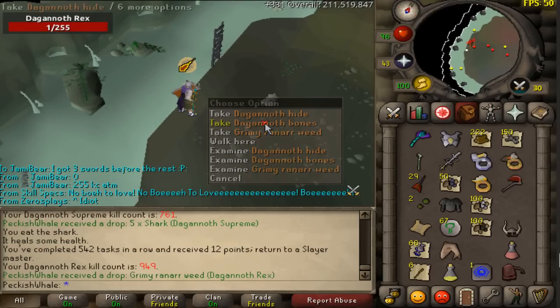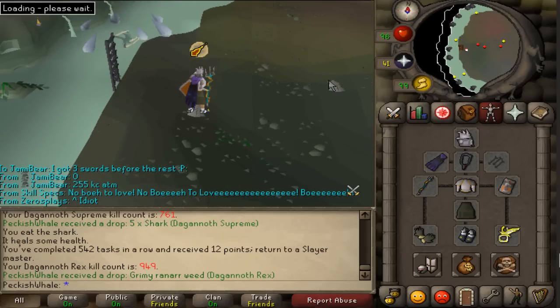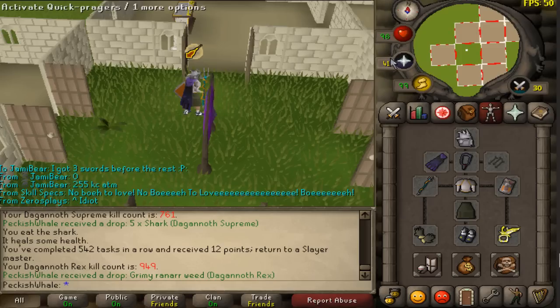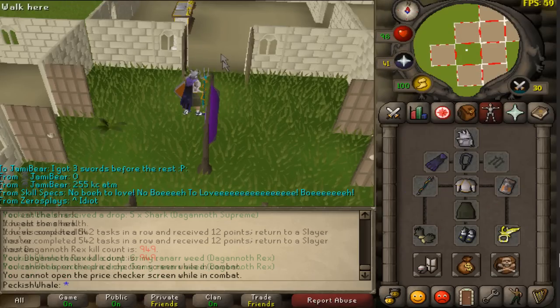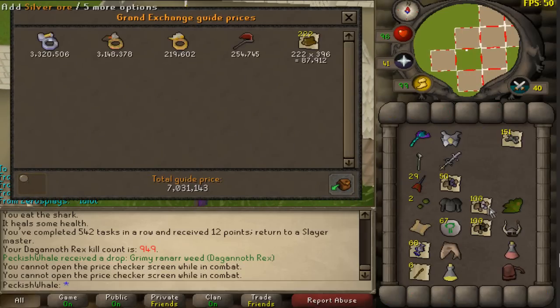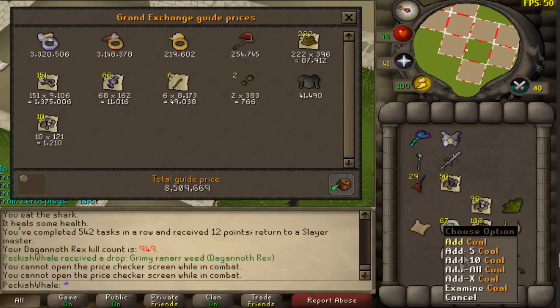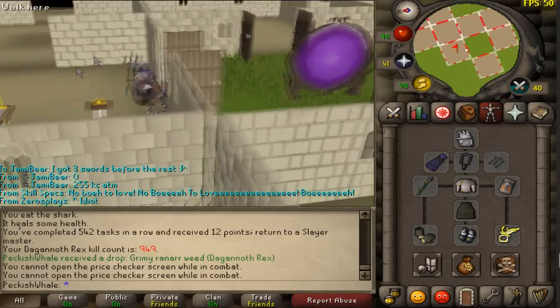Price check on the loot to finish off — good trip because we got the two expensive rings. Throwing the dagger to burns as well — 8.4 million GP task! That one was really good.